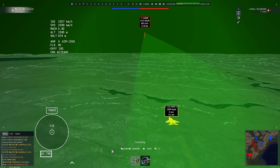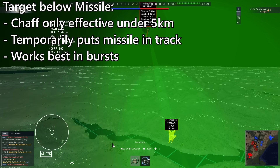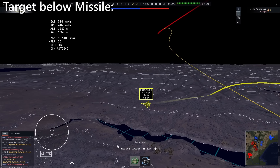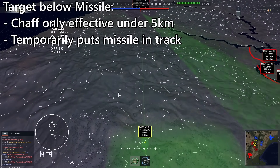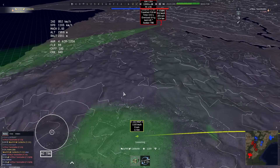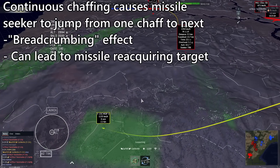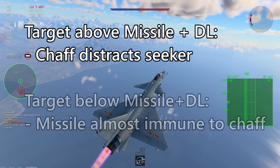For missiles coming from above, since the missile never uses non-PD track mode, one might wonder if chaff has any effect at all. Testing shows chaff does have an effect, though it can be wasteful or harmful if used wrong. At long range, chaff has basically no effect — only under 5km does it distract the seeker, and inconsistently. Dropping a burst in one place and leaving it is most effective; continuously and periodically chaffing can cause the missile to follow chaff breadcrumbs back and reacquire your plane. In look-up mode chaff can still distract even with datalink, but in look-down mode chaff barely affects it at all.